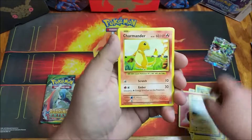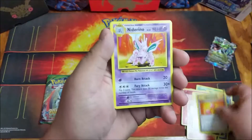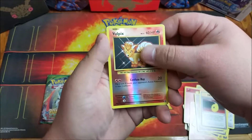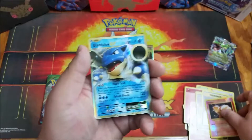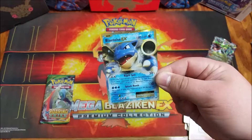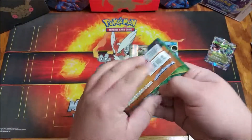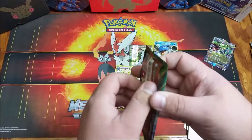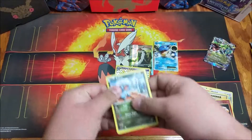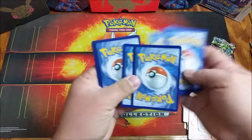No EXs, but two more packs. We'll start off with a Fire Energy, Voltorb, Charmander, Diglett, Gastly, Revive, Nidorino, De-Evolution Spray, Reverse Vulpix, and a Blastoise EX. We are three for three right now. That is awesome.